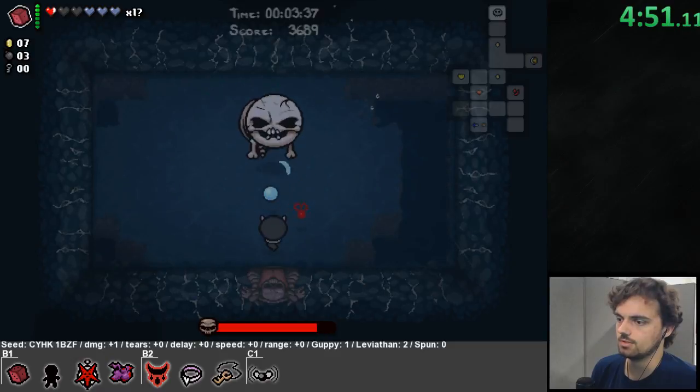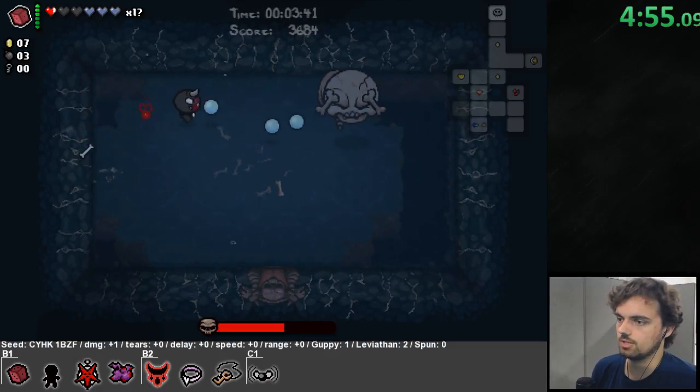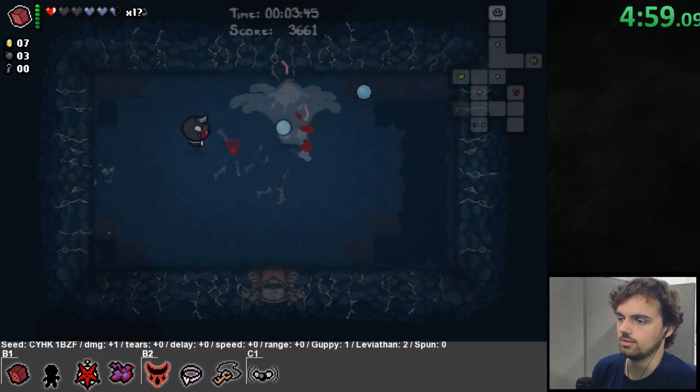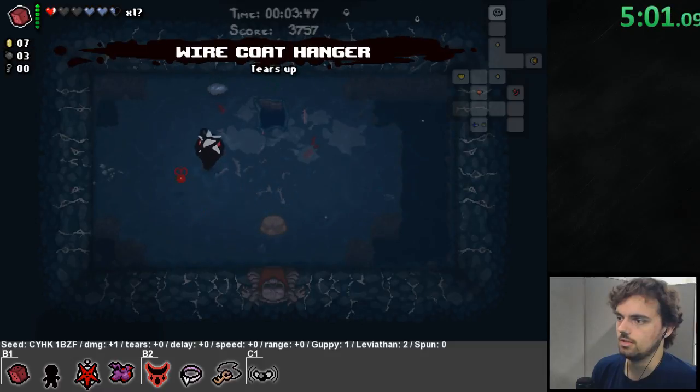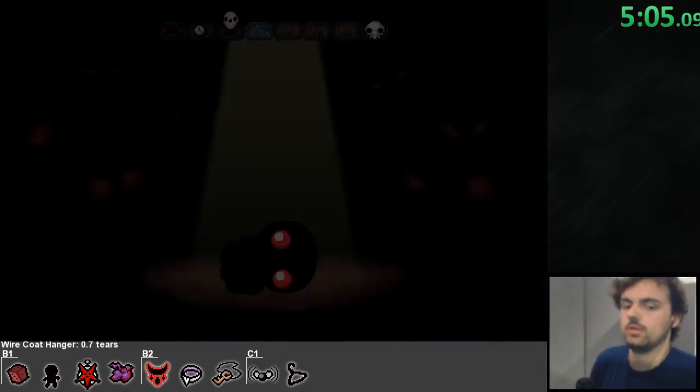I got that money back — good luck. Fire, poop, and lots of other stuff can drop money, and so can pots. This fly I got earlier orbits around me, and that wire coat hanger is giving me a fire rate increase, so now my fire rate is going up.